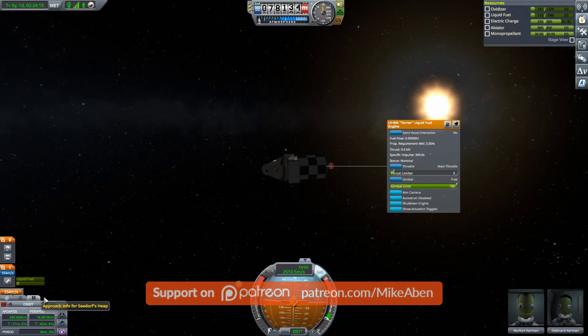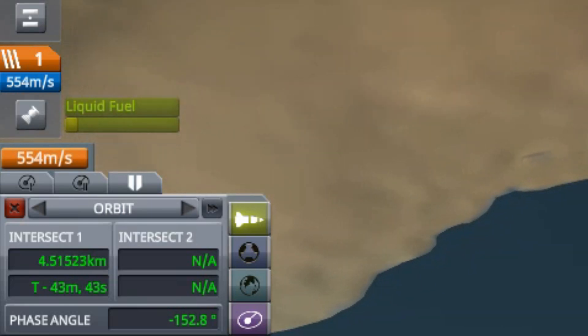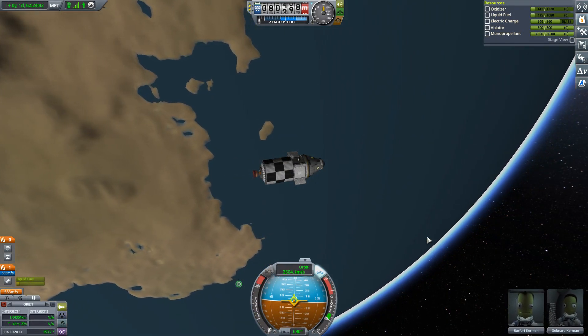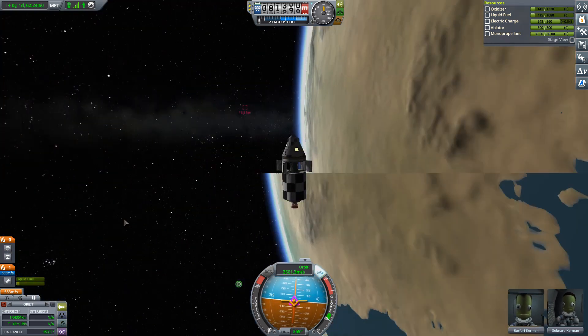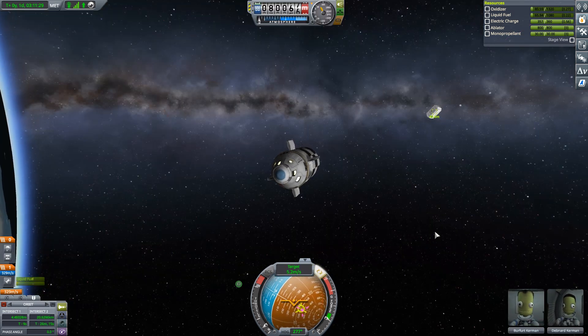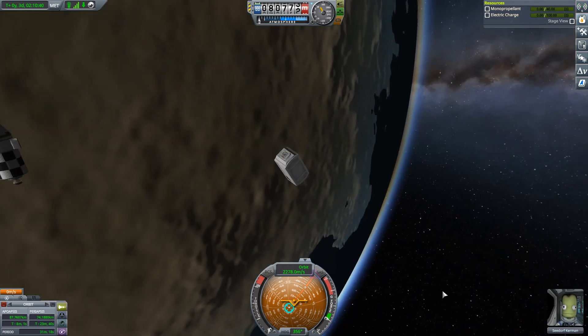Let's reduce throttle down very little and watch from here. Our closest approach is 4.8 kilometers. Let's burn a little bit further and see how close we can get — down to four, three, two, about one kilometer separation — and it started to go back up again. Did that without the benefit of a maneuver node at all. All we have to do now is go around one orbit and we'll meet up with our target. We're slowing down and Seadorf is still going at the same speed. We've adjusted our period so that when we get back down to periapsis, we are going to be right beside each other. And we get the trifecta — Seadorf is a scientist, of course.